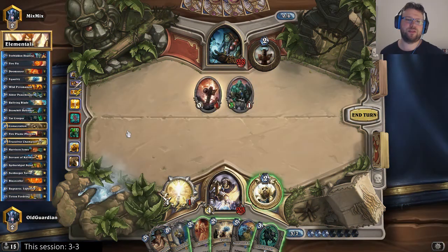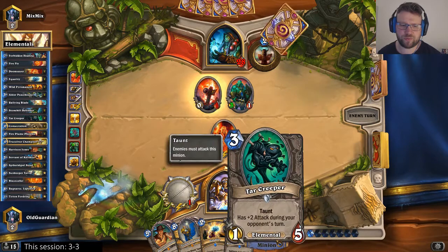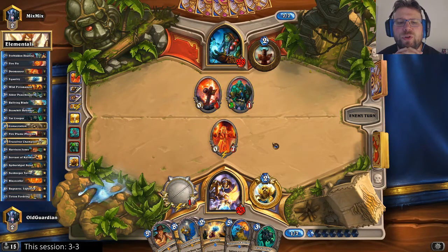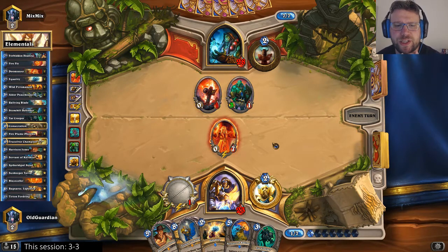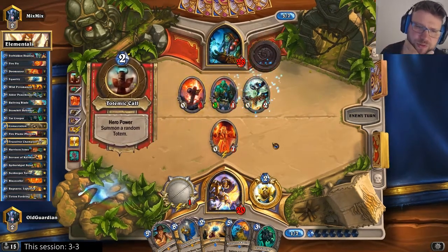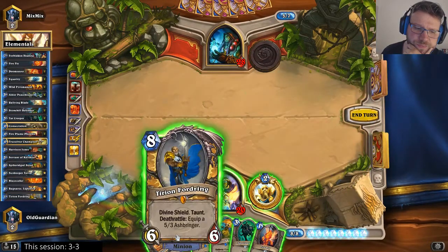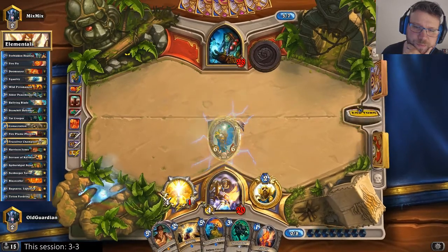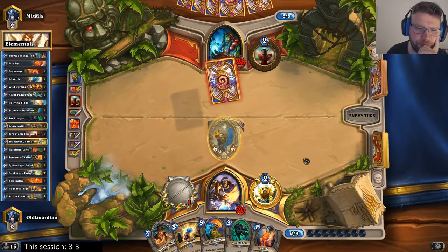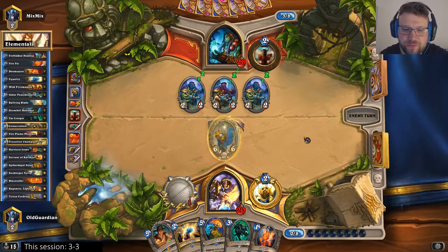So he just played Jade Lightning. I'll try the Doomsayer — I could have also played a Tar Creeper, but let's try this. He needs a Devolve or Jade Lightning to deal with that. And if he doesn't deal with it, then I can drop Tyrion next turn. Both Things from Below are already gone. He could devolve Tyrion into a 7-drop — that's a possibility, but 7-drops are generally pretty good still.